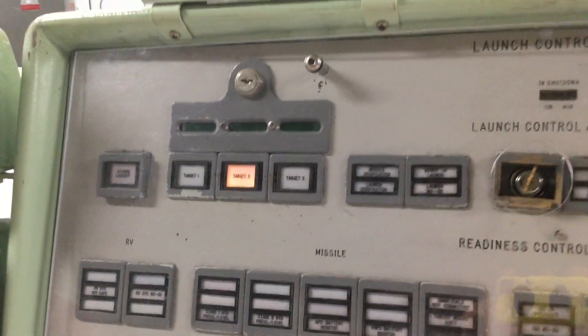With that in mind, we have three pre-programmed targets in the guidance computer for Titan II — targets 1, 2, and 3. Targets are selected from the commander's console right here just by pressing one button or the other, and we're on a new target.